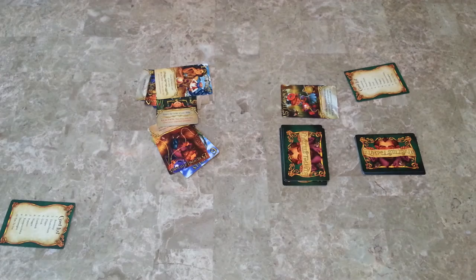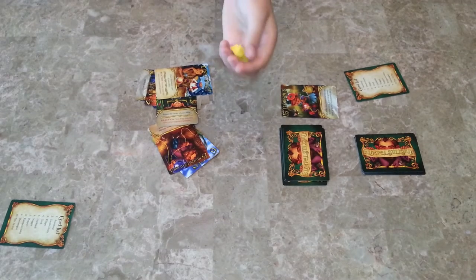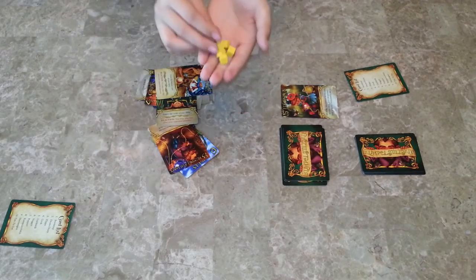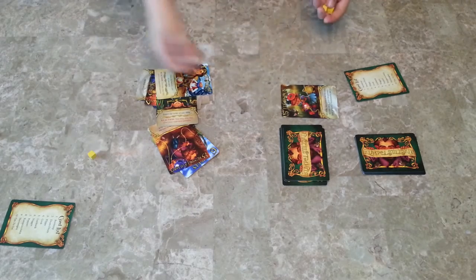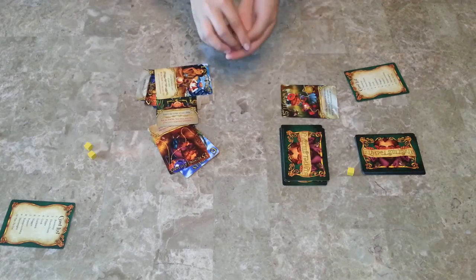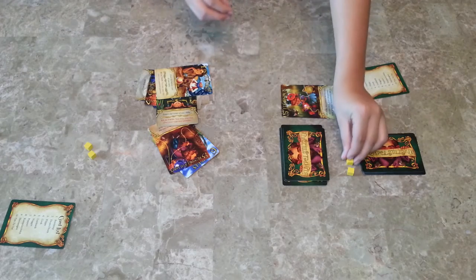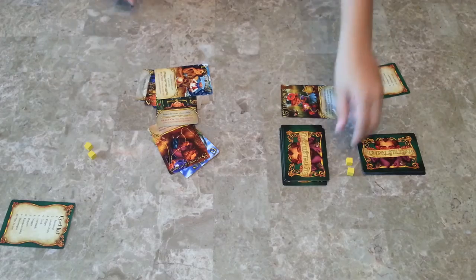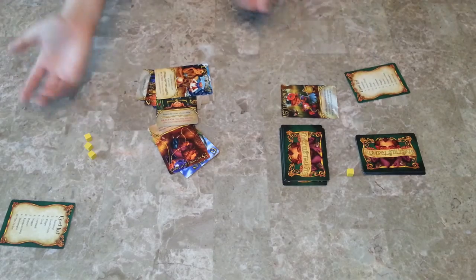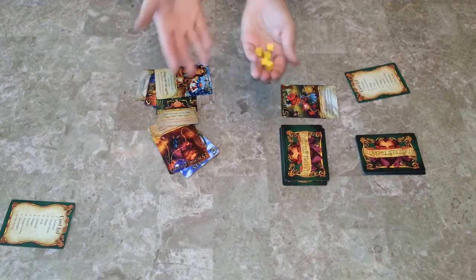If you want to play a longer game, there are five little yellow blocks — they're victory tokens. After you win a round, you get one. The player wins when they get three. So if it's two to two, the last game decides it. This is just a form of playing a longer game.